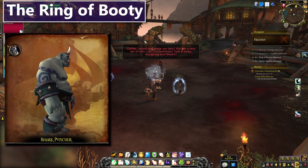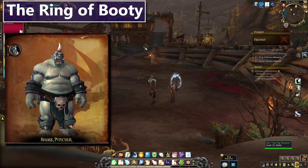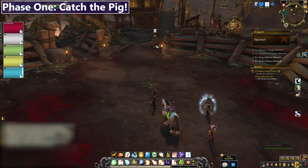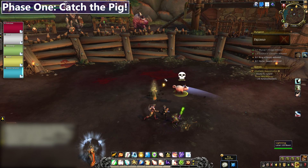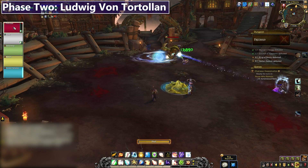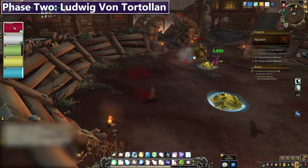The Ring of Booty is a three step experience, but combat drops between each step so you can res, drink, and rebuff. The actual boss is more or less just the last phase. Phase 1 is Catch the Pig, which is surprisingly annoying — he is a fast little dude. Once someone finally manages to click on him, you can move on. Phase 2 brings out Ludwig von Tortolen — just avoid the bouncing shells and kill him. With that sorted, it's time for the actual boss.